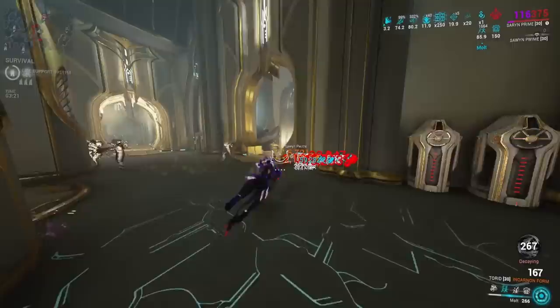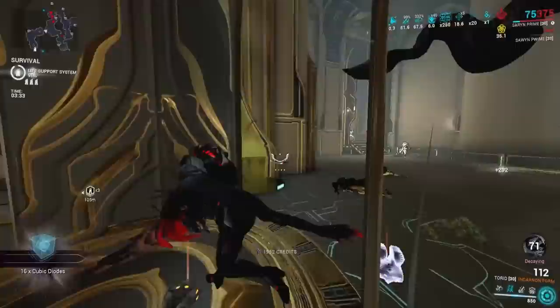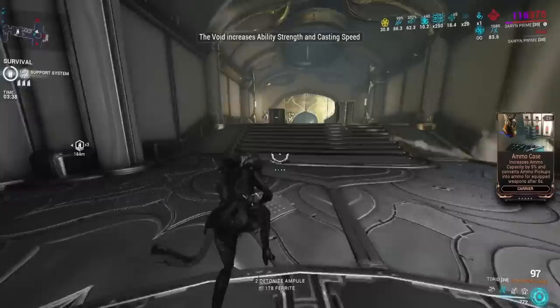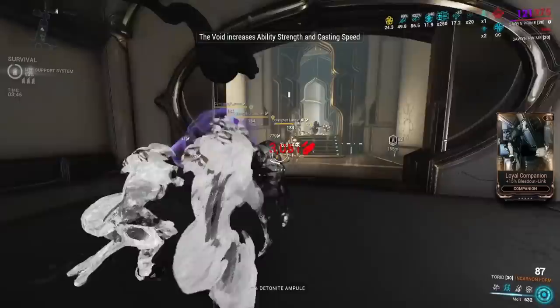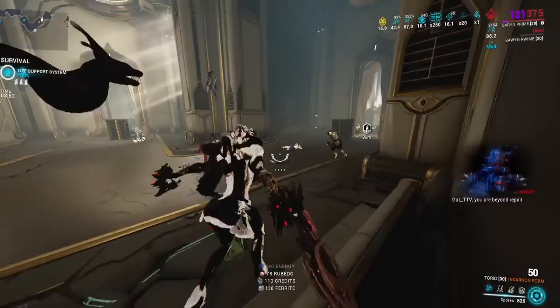Just going over some of the other frames that can proc Toxin with their abilities: we have Grendel. Something to keep in mind — that Molt ability from Saryn does not seem to proc the Toxin for this consistently. Toxin procs from Saryn's two do not seem to work either, which would be pretty convenient as that's her Helminth ability. As for Grendel, his Regurgitate attack does Toxin, and I think Meatball does Toxin too. Citrine's Crystal turret does Toxin, so that could be a way to use it on Citrine. And keep in mind, Citrine gets guaranteed red crits when she shoots on her crystals with her fourth ability, so it could be pretty nice on Citrine.